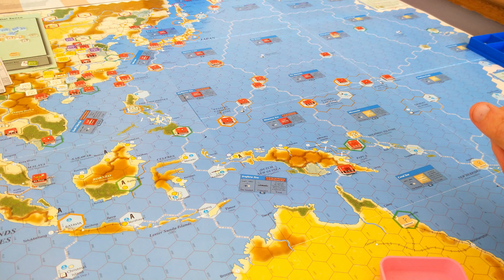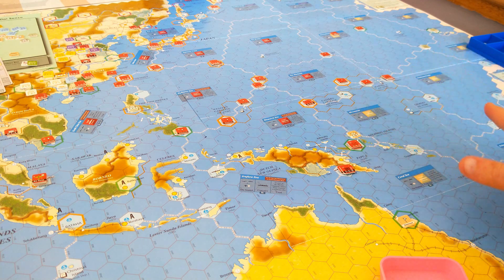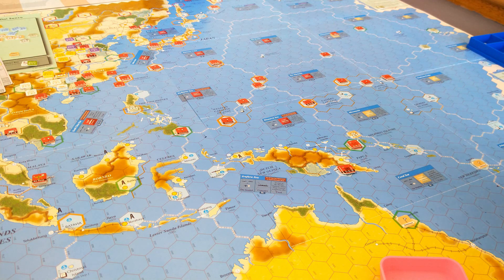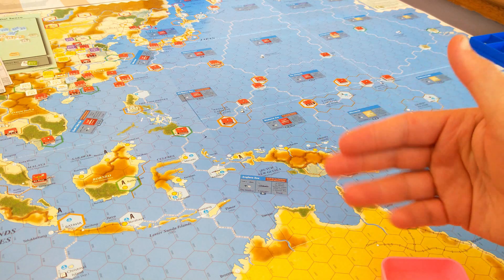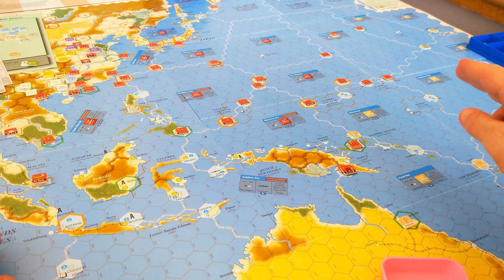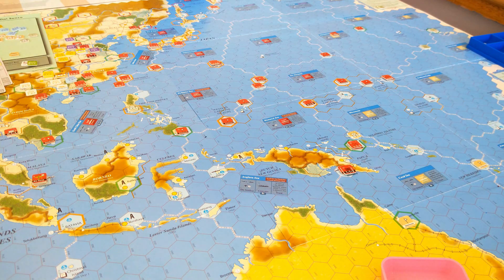The Allies went through their administration phase and, to be honest, not a lot happened. The Australians moved up but didn't attack. They just don't have the support markers to engage in any sort of offensive warfare at this stage. Singapore has fallen, Wake Island has fallen, Port Moresby has fallen. The Japanese are in the lead with one turn to go — the April-May turn.